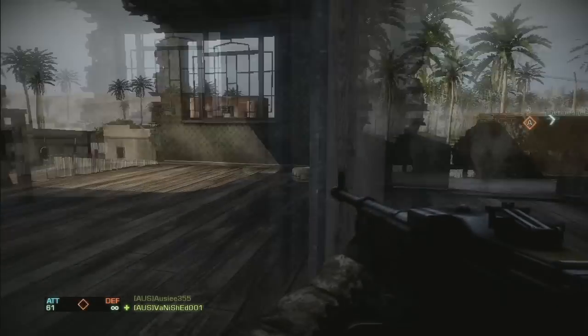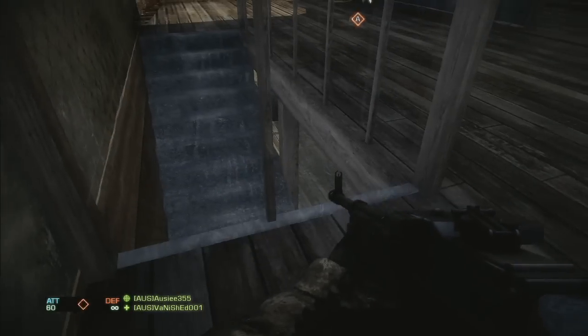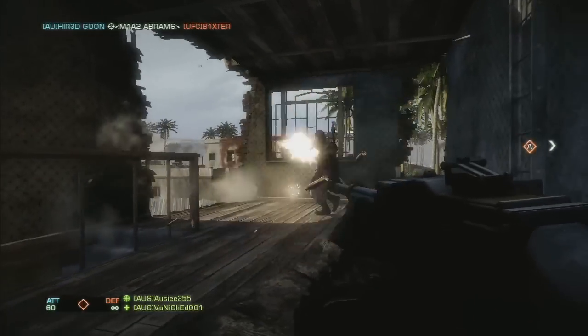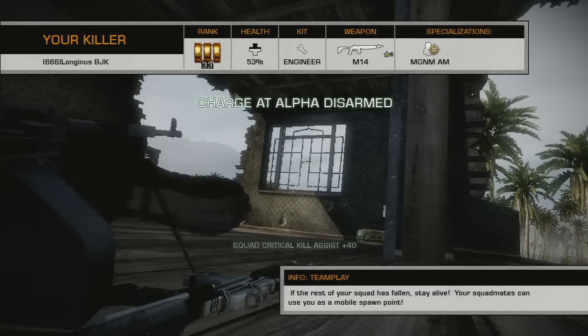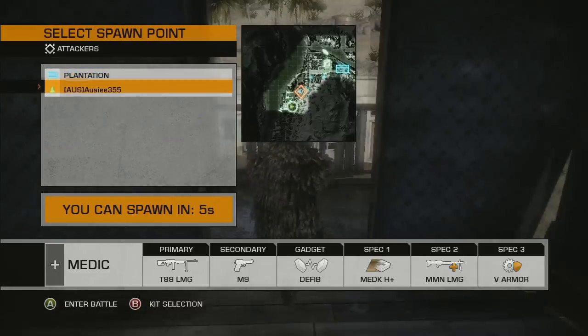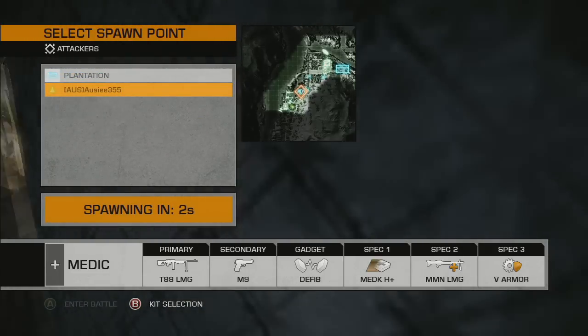Once you get to level 50, it's pretty much just about getting the platinums on your guns and trying to have fun with the game overall. I just don't know how I missed that. Probably should have brought the sight up, but it kind of restricts your movement when you bring your sight up — movement slows down quite a bit.